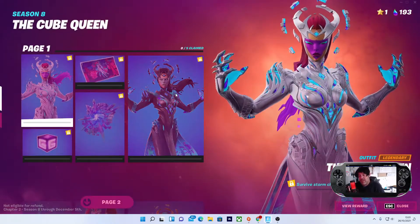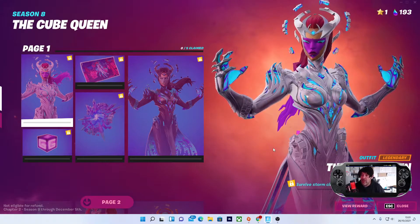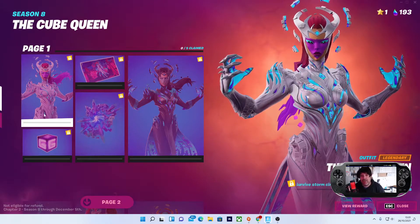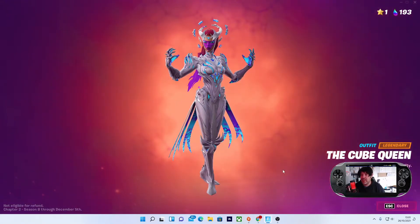Click on the Cube Queen and all you've got to do is simply survive five storm surges and carry a sideways weapon, and you'll be rewarded with the outfit. It looks pretty sick — let's take another look at it.